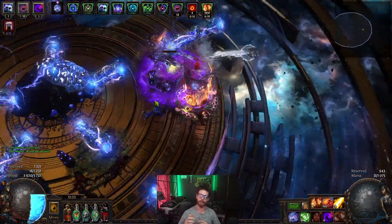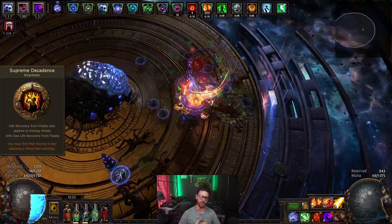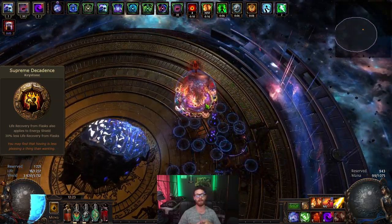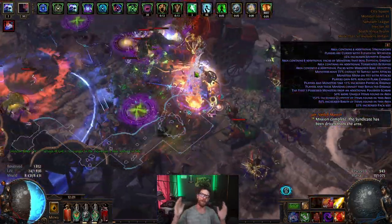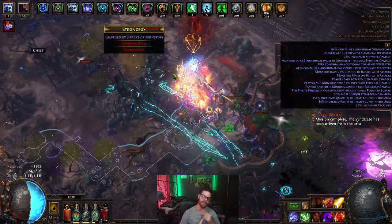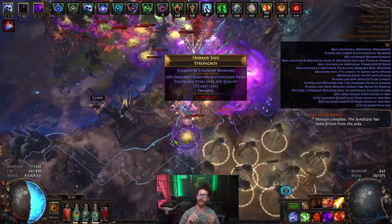When we do get hit hard, you are able to use your life flask to recover large amounts of energy shield from the keystone Supreme Decadence. This ensures the build can do all of the content, including all the invitations, endgame bossing, and map juicing too.